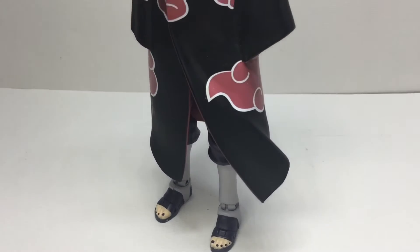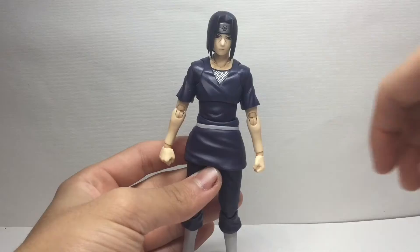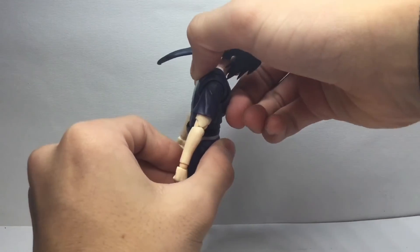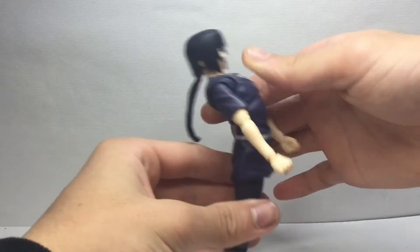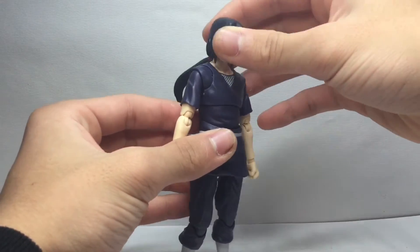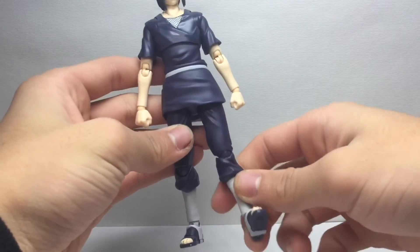I'm not disappointed but not super impressed either with this figure. The faces he comes with perfectly nail his on-screen appearance. Itachi's articulation is average for the Naruto line — his ab crunch can go the usual amount forward for Naruto figures but his backwards crunch is different than the rest. His arms are amazing and his head can move freely, but the legs are pretty hindered by this skirt made of harder plastic.